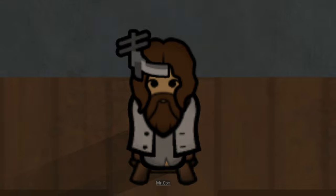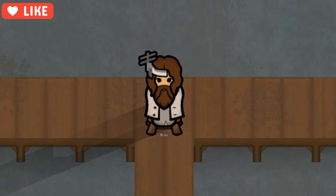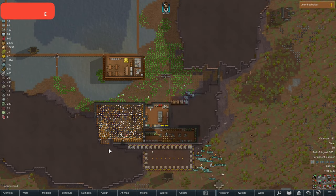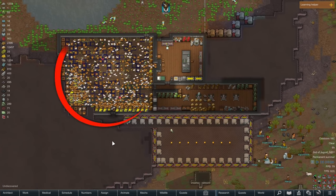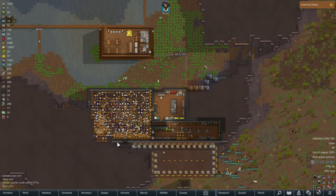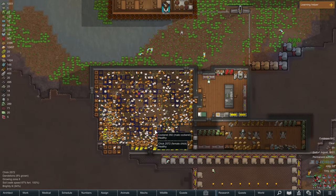Hello everyone, welcome to another RimWorld video. In this video, we are jumping back into the saga of Mr. Cox. As mentioned in the intro, last video we were able to get to 1,000 chickens. I mentioned at the end of that video to share some of your suggestions on what we should do with them. And unsurprisingly, you guys had some amazing suggestions and ideas. I'm going to go over the suggestions you guys had.